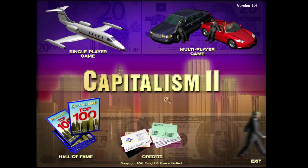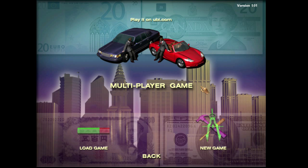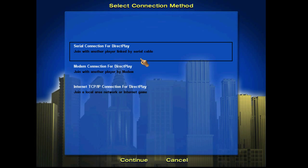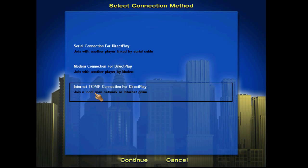It runs fine out of the box on modern-day computers — I'm on a Windows 7 machine right now. However, 14 years later, your multiplayer game options are going to be limited. The UB.com button does not work. You probably do not have a serial cable. You probably do not have a modem.